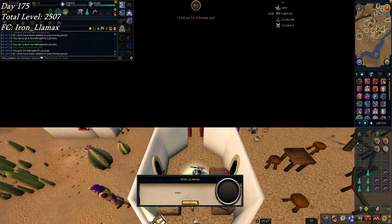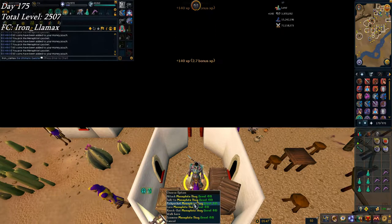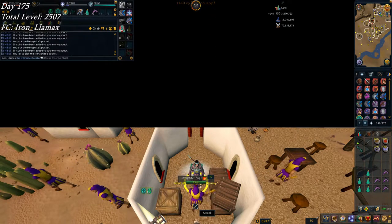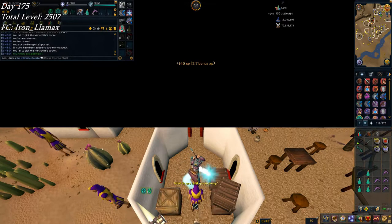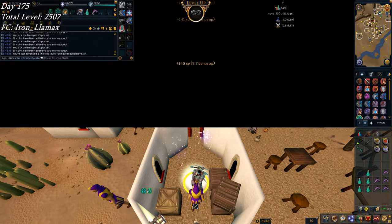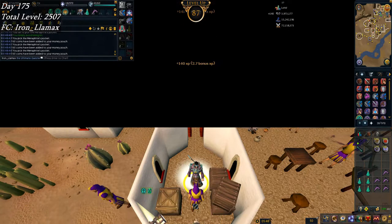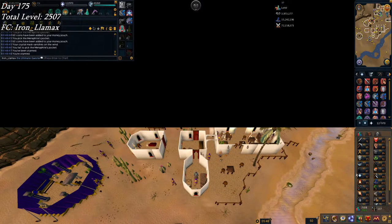To end off the week — pickpocketing, that's what I was looking for. Getting in those final XP drops. I finished off level 85 and made it all the way through level 86. I actually planned ahead for this one — and there we go, hitting level 87. Getting close to 4 million thieving XP, which leaves about 9 million to go. That's just three more levels — a level or two at dwarf traders, then Priff thieving, pretty much AFK the rest of the way.